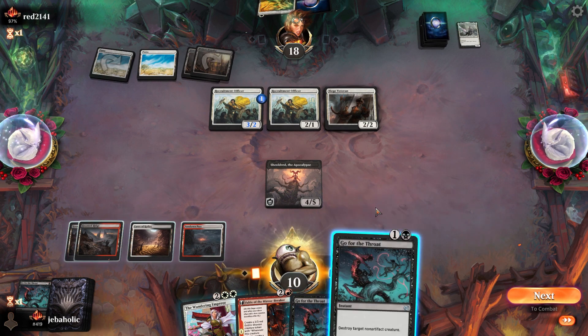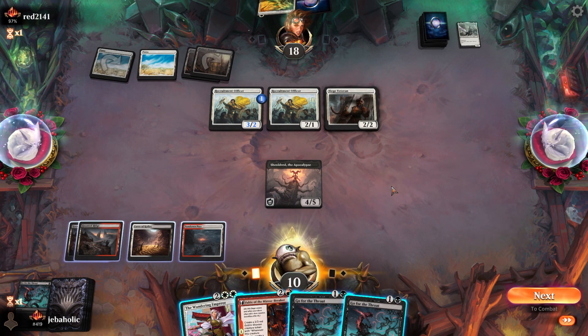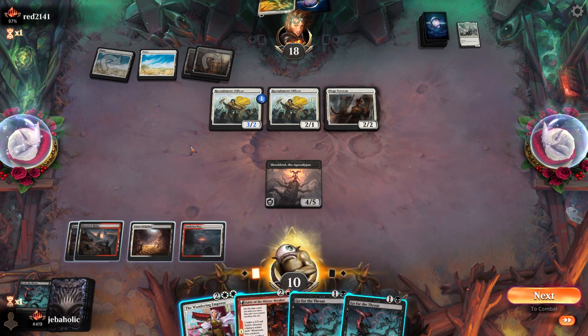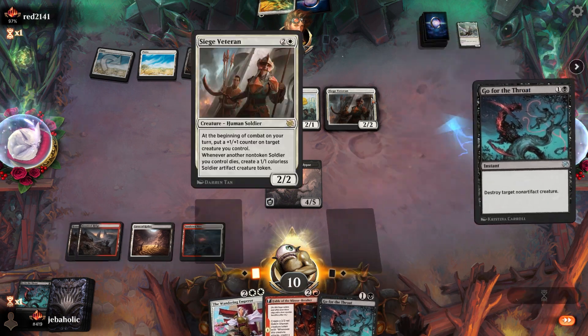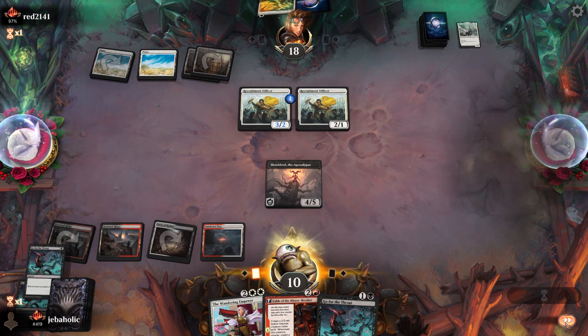I think I want to kill this now, because he doesn't really have good attacks. If I sit on Wandering Emperor, he's most likely not gonna attack. I think it's probably better to just kill him now — I don't want him to keep making a creature bigger until he can't attack.